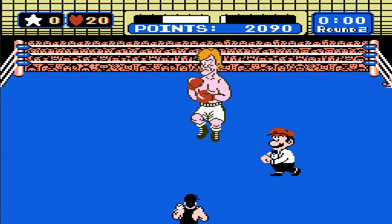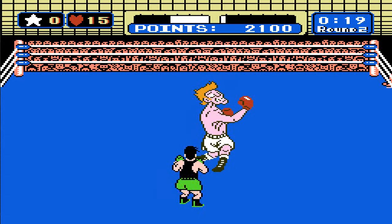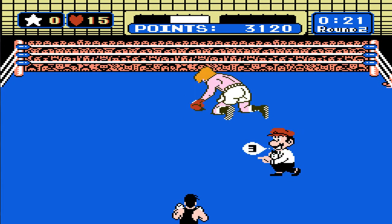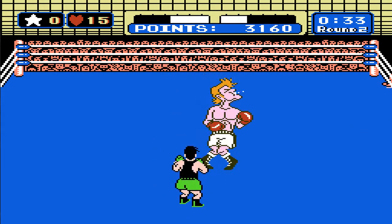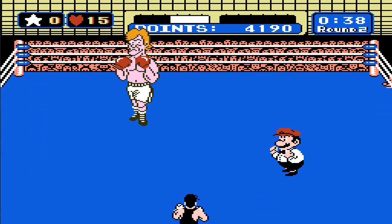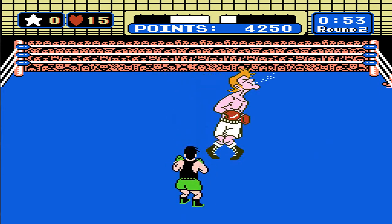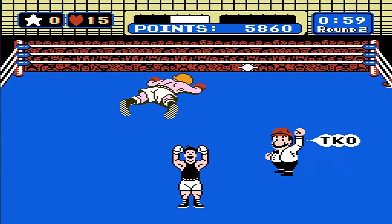C'est parti pour le deuxième round. Bien sûr, tous mes stats sont revenus. Je n'ai plus mon étoile. Deuxième KO. Soit vous gagnez par un compte de 10, soit par un triple KO. Un petit coup critique — ça n'arrive pas souvent, mais quand ça arrive vous êtes content. Toujours intervertir entre les boutons A et B. J'ai utilisé mon étoile avec le bouton start, ce qui fait que je vais mettre un coup assez puissant, et j'ai gagné.